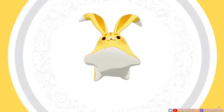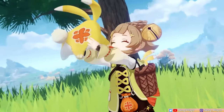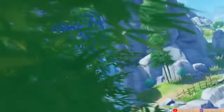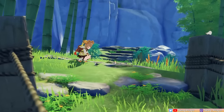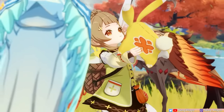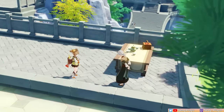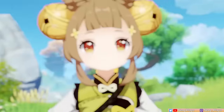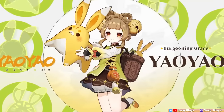Hey everyone, it's Sevi. Yao Yao is our new and adorable 4-star character that's also our first Dendro healer. As such, she opens up more variety for possible Dendro team comps, making her a nifty 4-star to have. To help you maximize what she can bring to your team, this guide will go over her talents and kit, constellations, best artifact and weapon builds, and team comps. Let's get started.